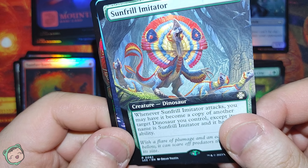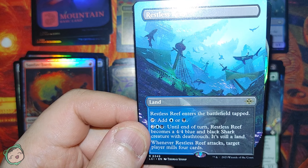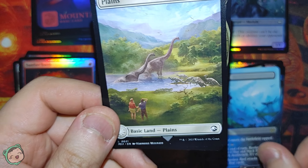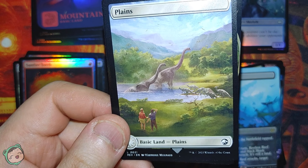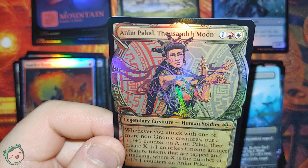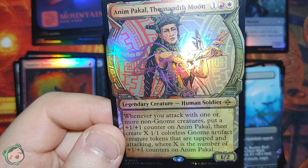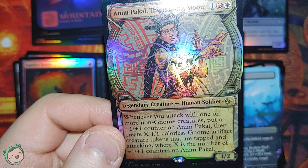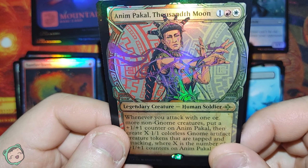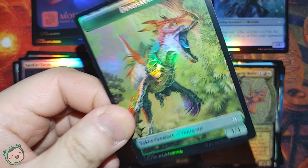Next up, we got a Restless Reef land. This enters the battlefield tapped. Add blue or black. For blue-black until end of turn, this becomes a 4/4 blue-black shark with deathtouch - it's still a land. When this attacks, target player mills four cards. And then a Jurassic Park Plains. Next up, alternate art Animpakal, Thousandth Moon, one red-white. Whenever you attack with one or more non-gnome creatures, put a plus-one plus-one counter on this, then create X 1/1 colorless Gnome artifact creature tokens tapped and attacking, where X is the number of plus-one plus-one counters on this. Our other token is a Dinosaur Egg.